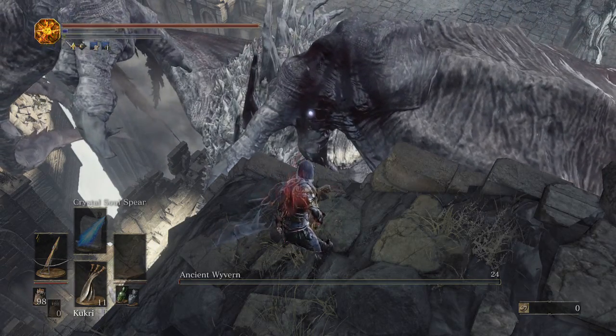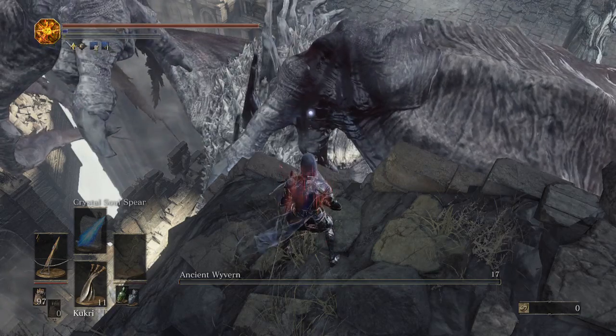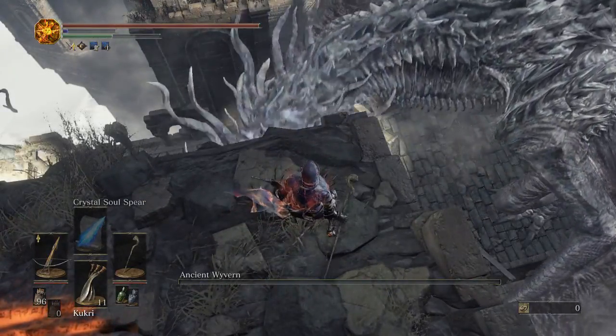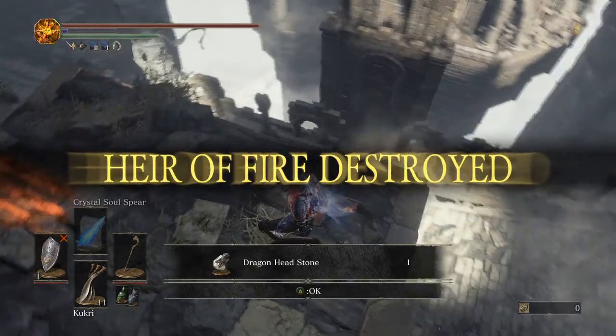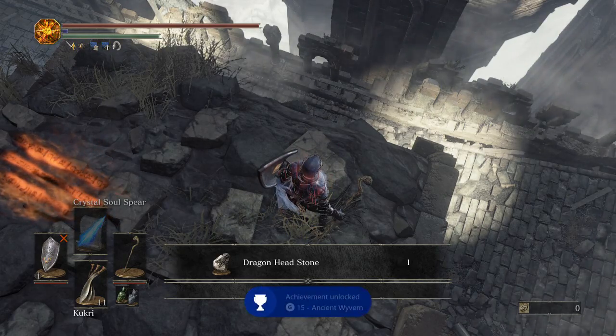Go ahead and use the arrows if you want to — should be just one or two shots away. There we go, and he is down! There is the Ancient Wyvern cheese. We will grab our souls here in a second. You get the Dragon Head Stone from him as well as an achievement — Ancient Wyvern — and we get a little cutscene.